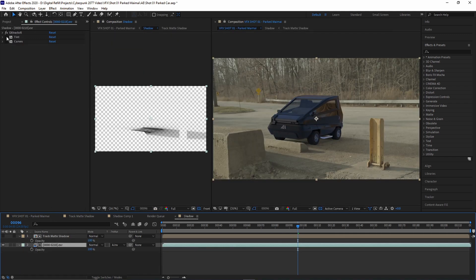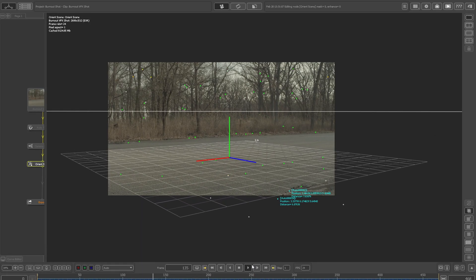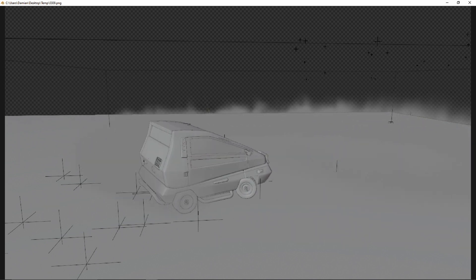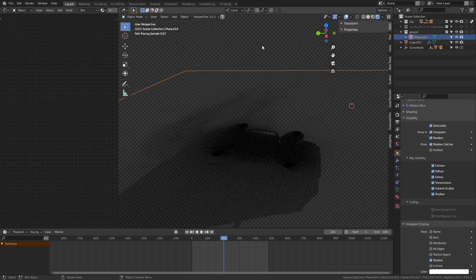I refined the look of the shadows by tweaking the color and darkness to match the shadows in the footage, and also did color adjustment on the beauty pass to blend the car with the plate. The shot of the car doing donuts was done by first tracking the footage, then going into Blender to animate the car, baking in the animation, and creating a smoke simulation for the tires. I rendered out a beauty pass of the car, the smoke, and a shadow pass, then threw it all into After Effects and adjusted each pass as needed.